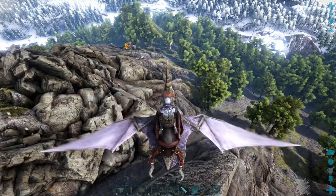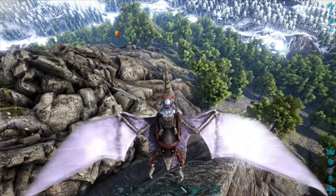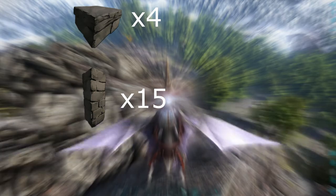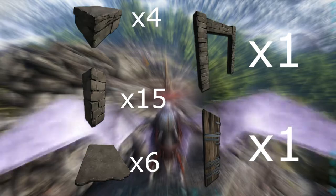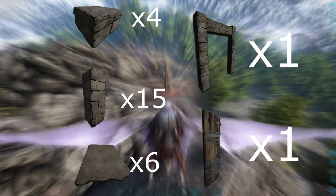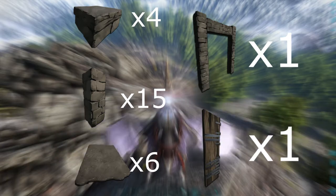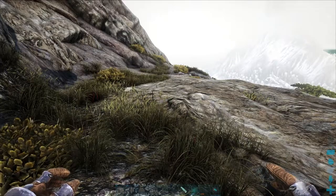Now let's build the trap for any dinosaur that can fly, like the Argy. We need 5 pillars, 4 foundations, 15 pillars, 6 ceilings, 1 gateway, and 1 reinforced gate. You can craft those with wood, stone, or metal — it doesn't matter, but more upgraded materials would be better.